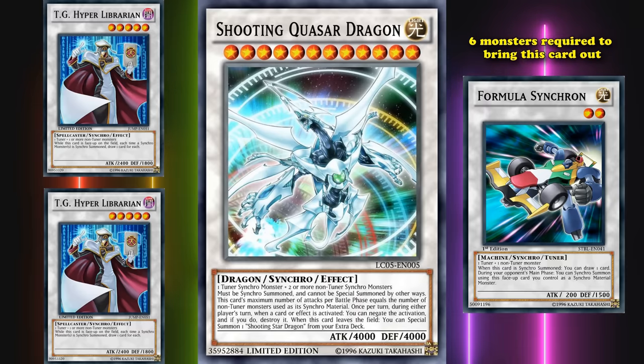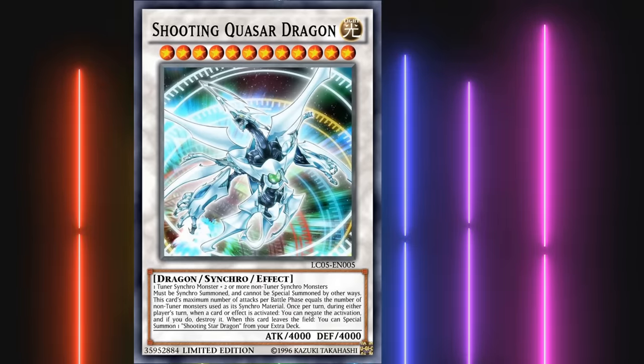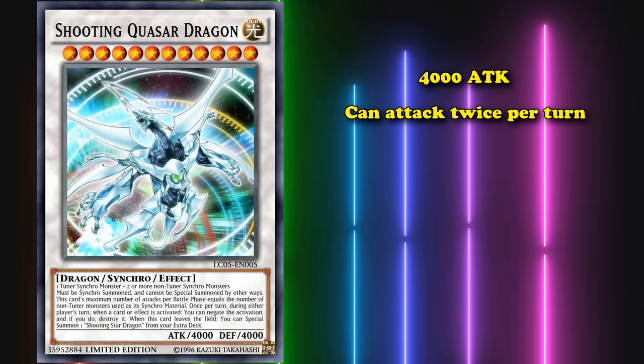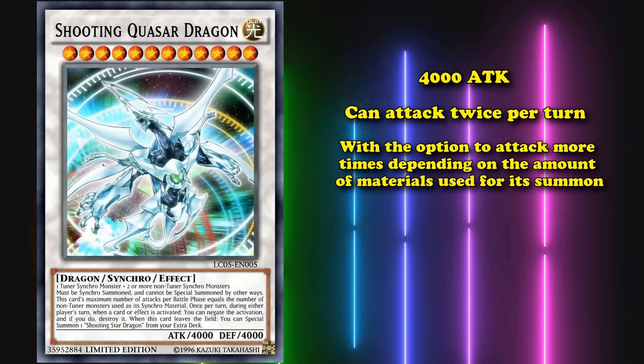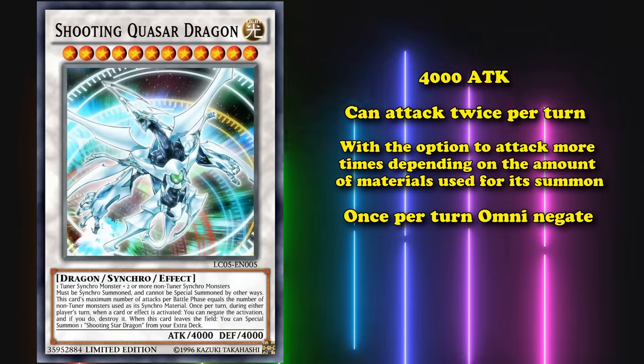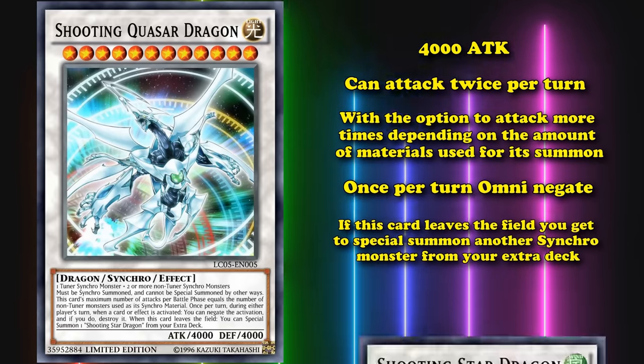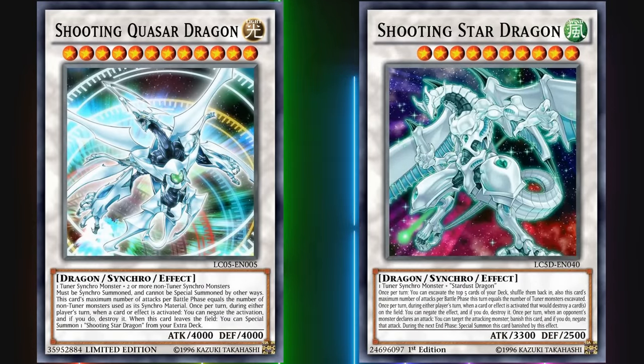This card is definitely a win condition — if you're able to bring it out, it has 4000 attack, can attack twice per turn baseline with the option to attack more times depending on the materials used for its summon, and it has a once per turn omni-negate, which is one of the best effects in the game. And if this card leaves the field you get to special summon Shooting Star Dragon from your extra deck, who is himself kind of difficult to bring out.